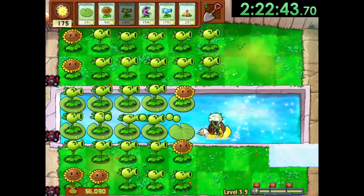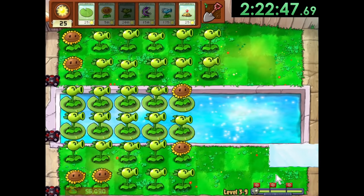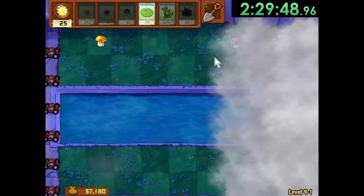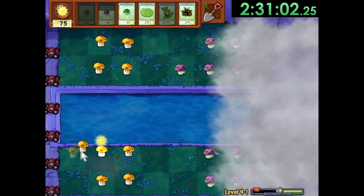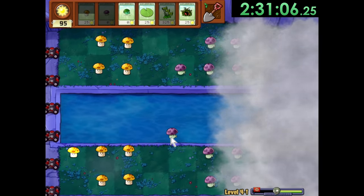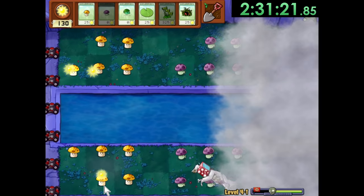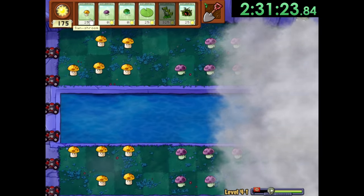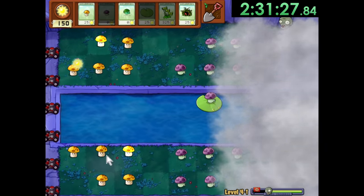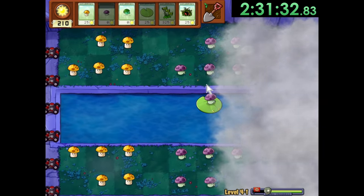Thankfully, I got my army out quickly, dealt with all threats, and made it to the hardest world in this challenge, World 4. This world brings back night time, but we also need to deal with the pool and fog at the end of the level. Now we do have access to Sea Shrooms, which are basically Puff Shrooms in water, but we don't use them. Instead, our combo is Sun Shrooms, Puff Shrooms, and Lily Pads. We do this for the sole reason of Puff Shrooms and Lily Pads having a much shorter recharge time than Sea Shrooms, making us able to deal with water threats faster.